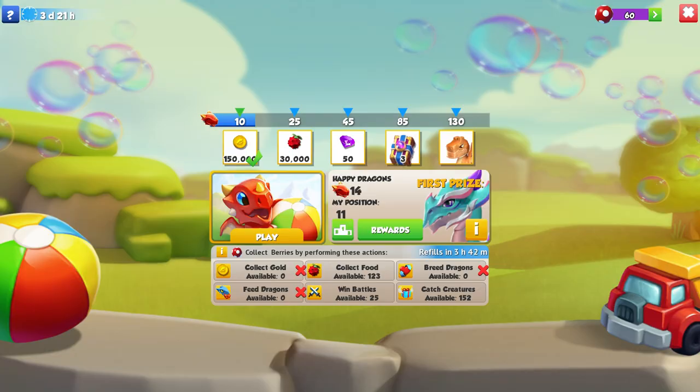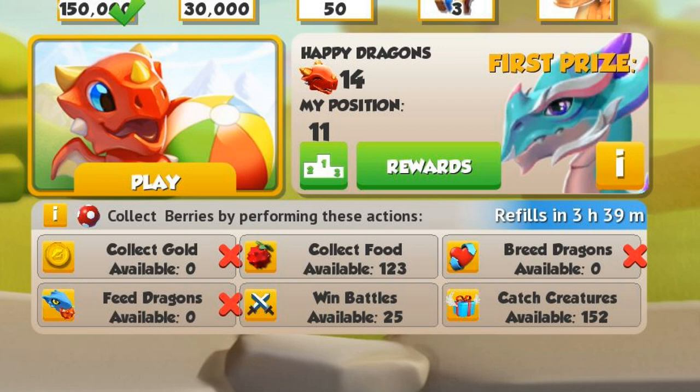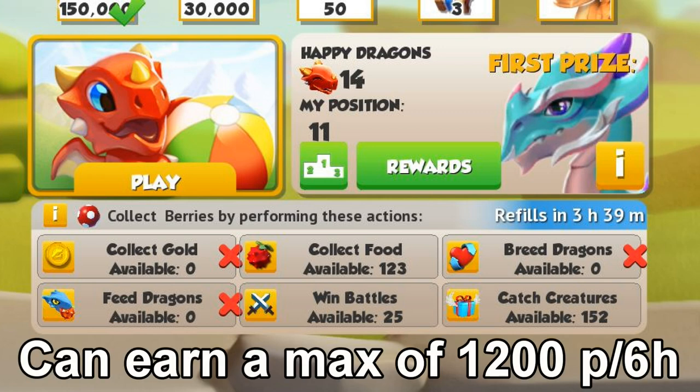The other half of the event relates to buried collection, and this works almost exactly the same as it did in old castle style events. On the front event screen we have six quests that each give up to a max of 200 berries every six hours, meaning we can earn a maximum of 1200 berries over a six hour period.